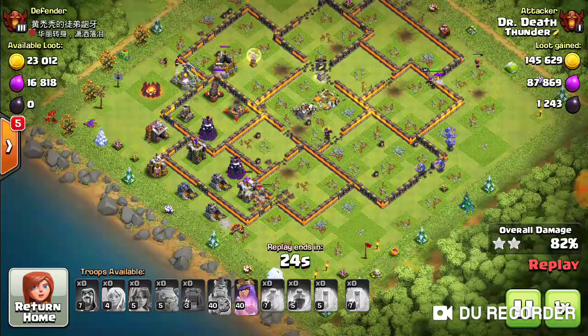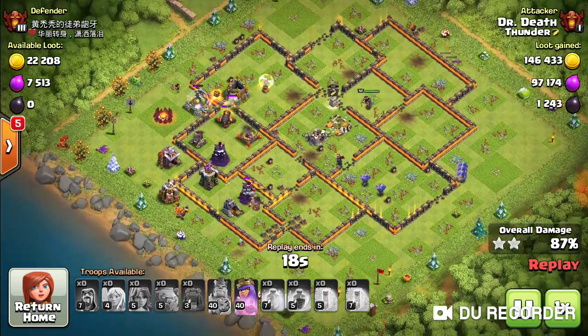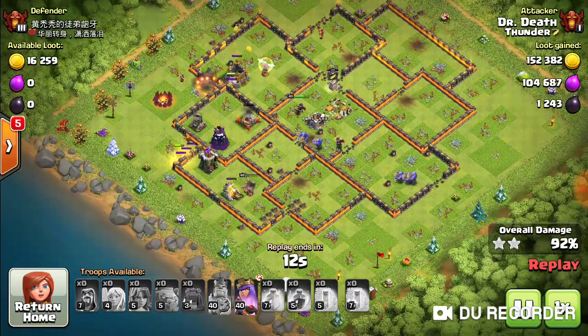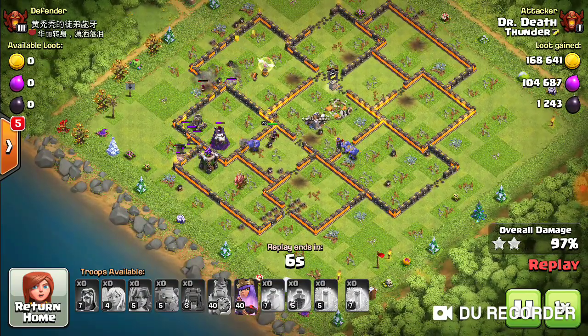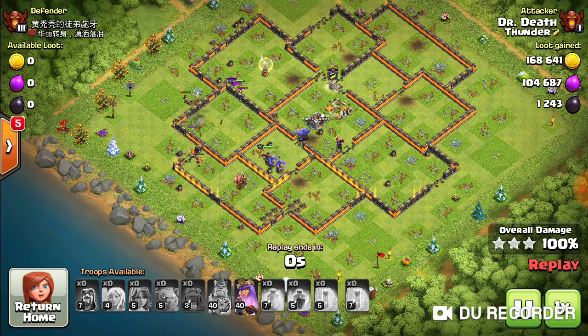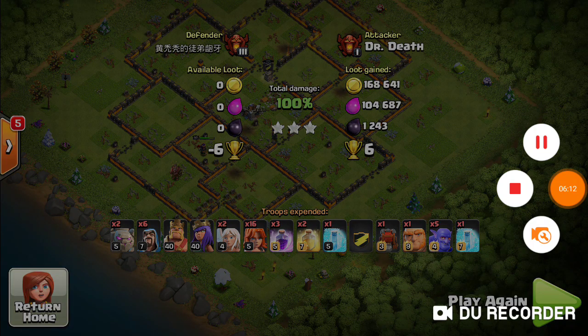I've got to run over and tie up that cannon for a little bit — ties up the cannon, the X-Bow, everything. The king's in taking care of one of those wizard towers. Now the Valks are going to try and come in. Kind of a group effort there, but we got it done. That's the thing to look for when you're running Valks — you have to set your channel right. If you can set your channel right and the closest building to where they want to go is where you want them to go, you should be alright.